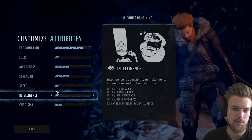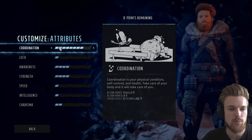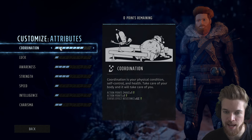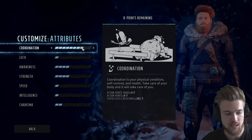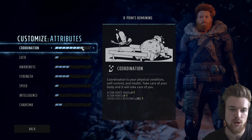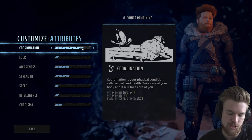Now let's look at Danny's attributes. Coordination — I'm going for eight. Every two points in coordination gives you an extra action point to spend. It also gives status resistance percentage, so if you get poisoned or set on fire, you have resistance to those effects. It also dictates your overall maximum action points — the more coordination you have, the more actions you get in battle.